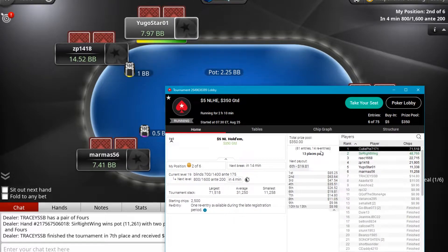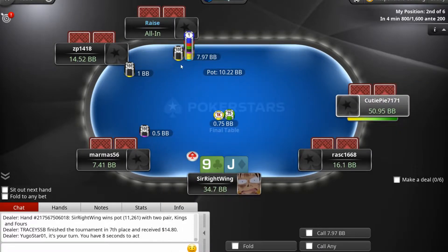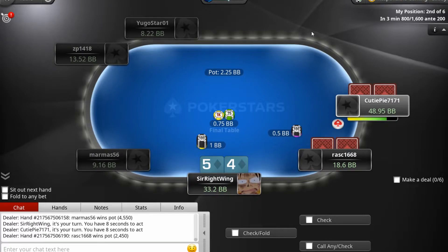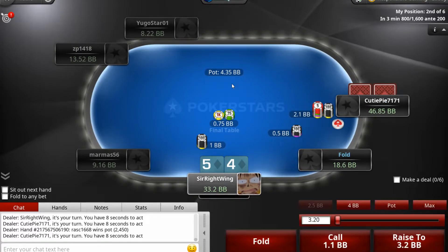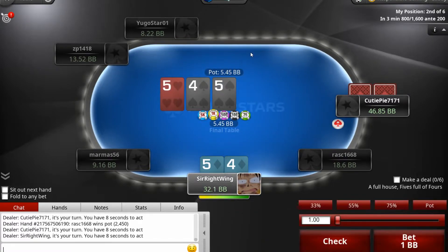At this point we have 48K. Next place gets paid out around $20. There's an all-in shove here — we're going to fold with nine-jack. We have five-four suited; the chip lead went for a raise trying to take it. Five-four doesn't really hurt to try going in on this one.